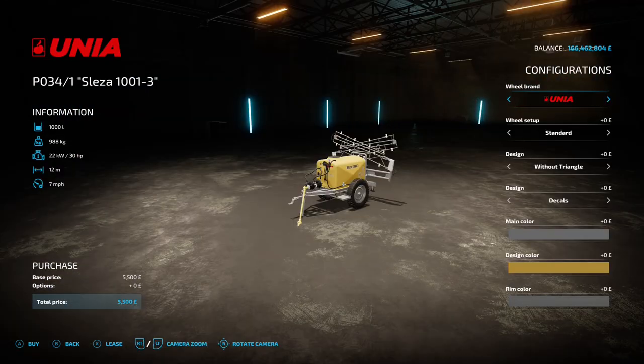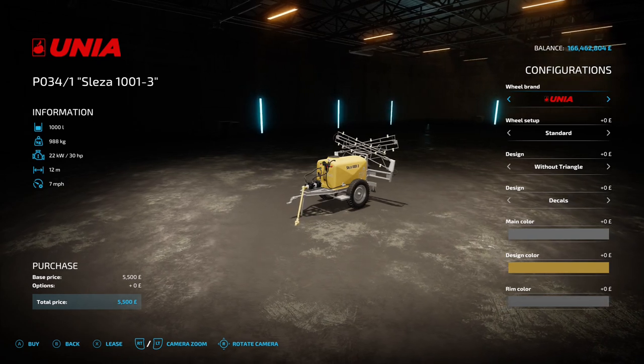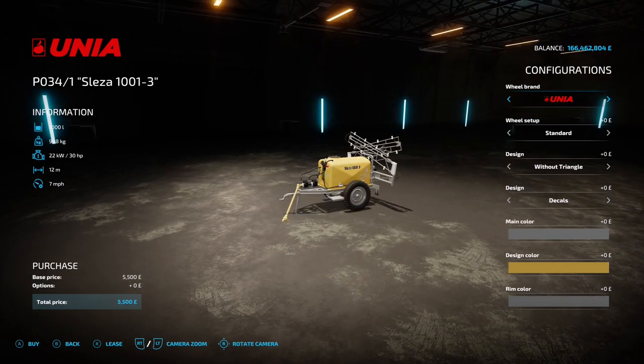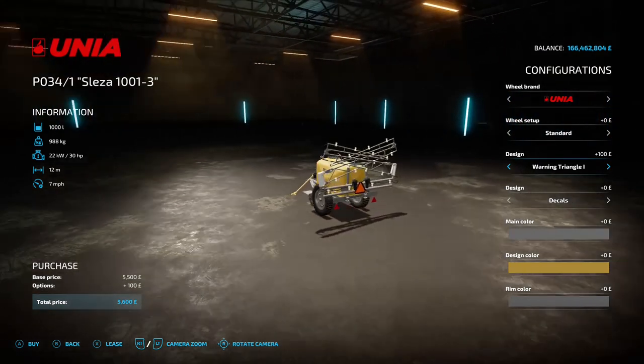Next up is the Unius Leser, this is by Cower. 12.73 megabyte on the download. You're going to find it under sprayers. It's got a 1,000 liter capacity, does liquid fertilizer and herbicide, 30 horsepower requirement, 12 meter working width, 7 mile an hour working speed, five and a half grand to buy. For wheel brands you've got Unia and Trelleborg, with a couple of different options between them.